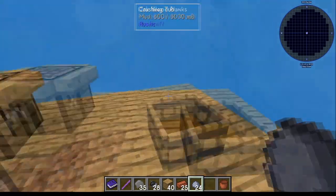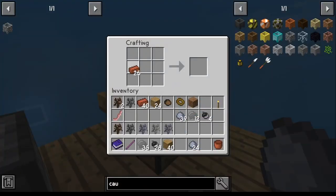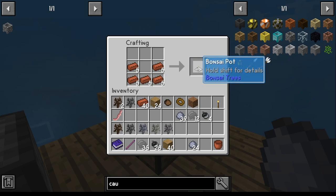Take your bricks, get 25 of those. Once you get 25 bricks, you can take the bricks — much easier way of doing this — and those will become bonsai pots.